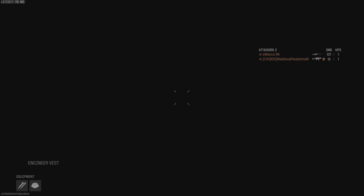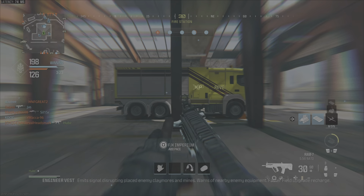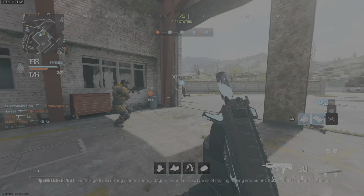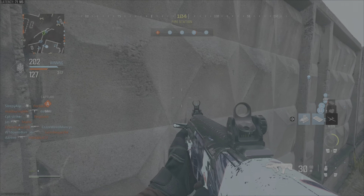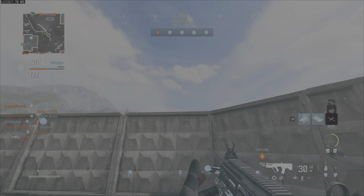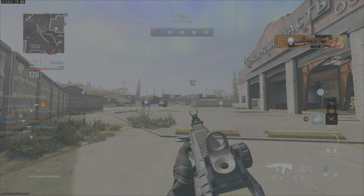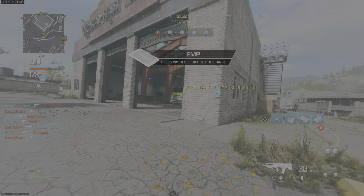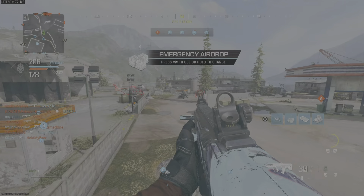Now once you finally get your EMP, you simply want to run out into the open and die — don't call the EMP in, make sure you kill yourself first. Then spawn back in and go somewhere close to the enemy, so somewhere mid-map or close to their spawn. Then call in the EMP, wait a few seconds, and you're going to get a huge XP drop and basically get all of your killstreaks back.